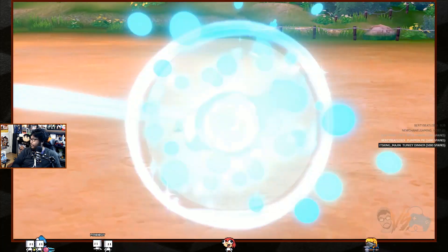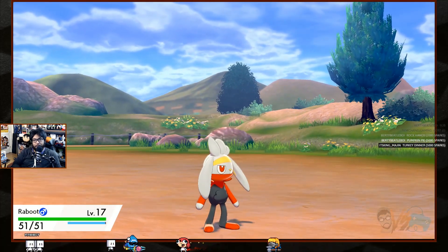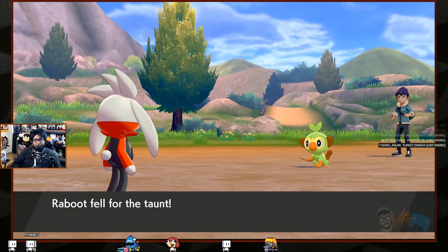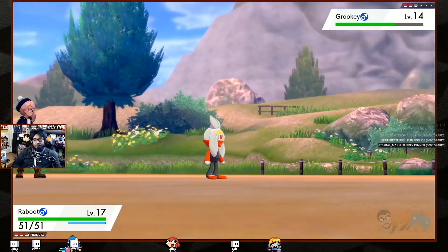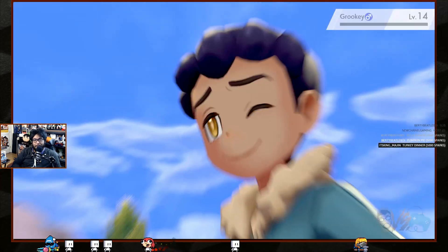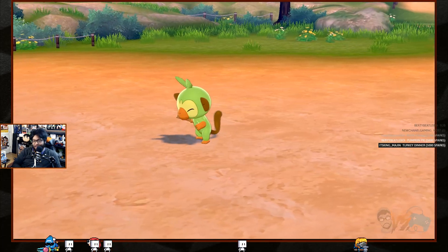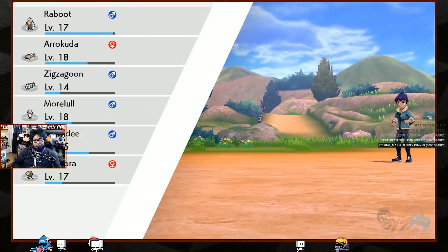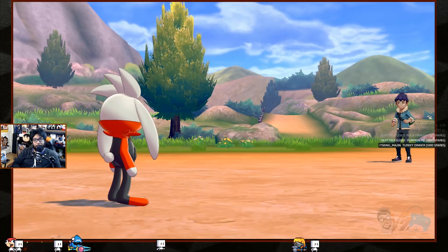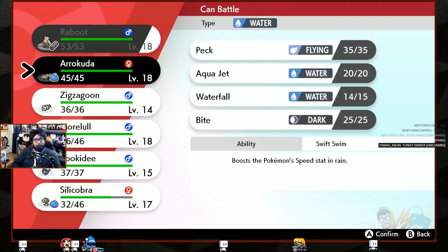Raboot got taunted — I guess I better use an attack. Super effective ember! He has to be close to learning his first physical fire move. Should have known your fire matchups. Now it's Rookidee — who do I have that's good against Rookidee? Not much.